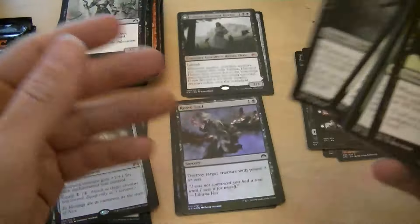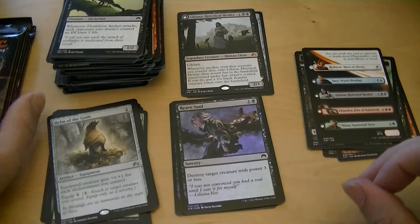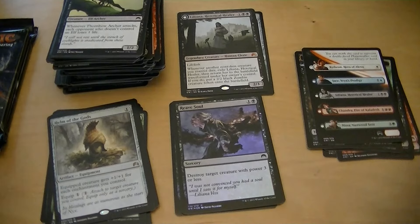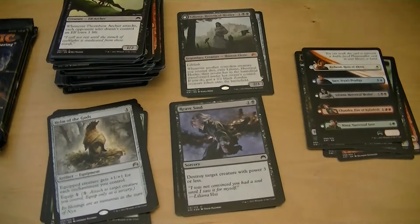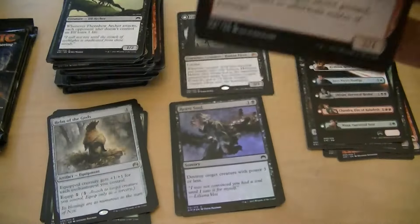Oh, it's a foil Reave Soul — that's why it was in front of the mythic slot. Liliana is $30, worth more than Nissa. Look up foil Reave Soul though — it's a common but you destroy the creature, so it might be worth a couple dollars.